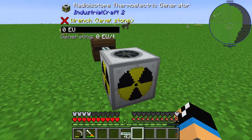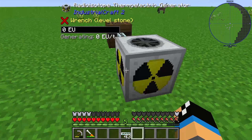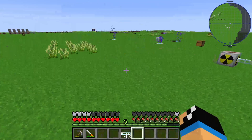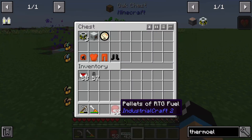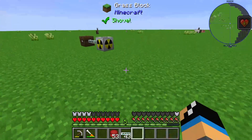The radioisotope thermoelectric generator has six slots on the left side and an internal energy buffer of 20,000 EU. We need to fill up these slots with pallets. Let's take a look at this chest here where we have our pallets of RTG fuel.